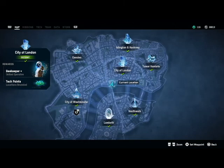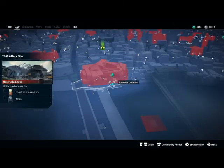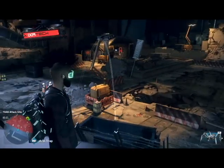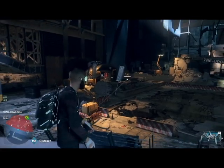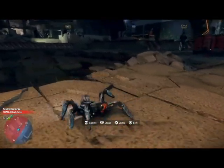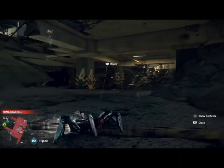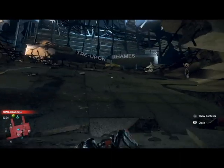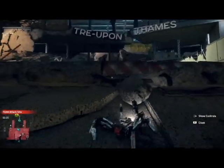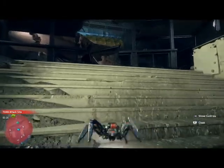Now to the Tone Attack Site. This one we visit very early on in the game. We're standing on top of a van, which just makes it easier to throw the spider bot in. Everyone will have played this main mission. There is a spider bot box within the Tone Attack Site, just over to the right — but this time we're going to use our own to save faffing around, as the game does tell you exactly how to get that spider box.